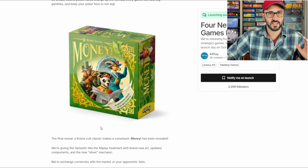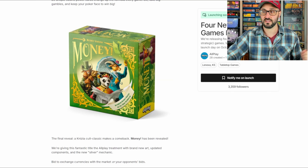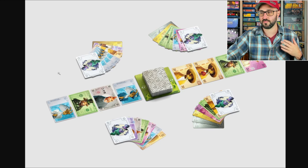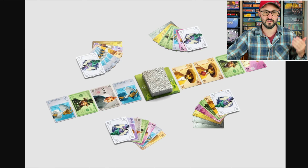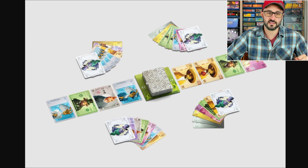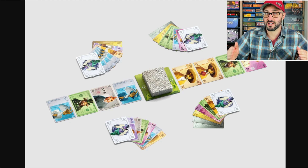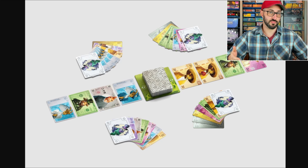The last game in this campaign is a refreshed Reiner Knizia game called Money. It's a competitive game with different amounts of various currencies. Players start with some money plus a bluff card. Two stacks of money are randomly dealt at the start, and players simultaneously bid for those stacks by playing cards face down, then simultaneously revealing.